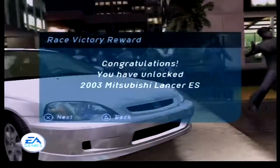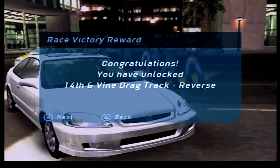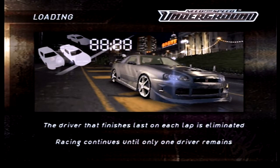You don't get too many style points from drag races — 625 in the bank — and we actually unlock our first car of this LP: the 2003 Mitsubishi Lancer ES. We also unlock a drag track. It's pretty interesting — there are no Lancer Evos or Impreza WRXs in this game, just a standard Lancer and a standard Impreza. Anyways, next up is Lap Knockout — the last man standing wins this race around Olympic Square. Basically the car in last place at the end of each lap gets eliminated until there are only two cars left.